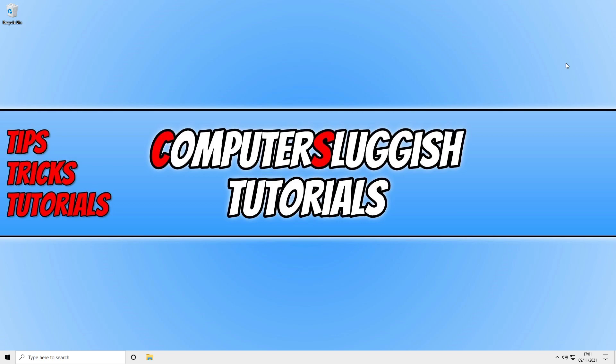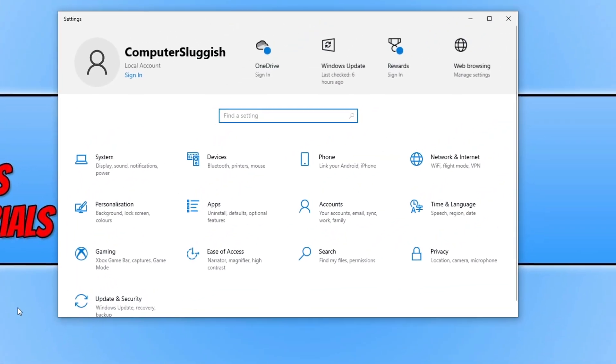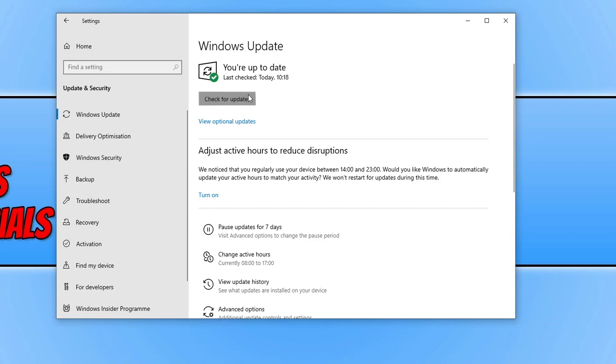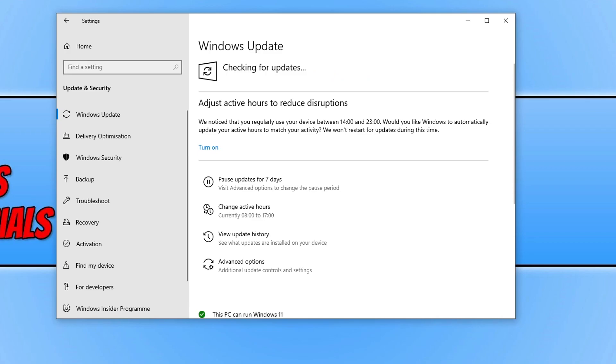If anyone is streaming in your house, you could ask them nicely to do it later so you can test whether that resolves the issue. We can now move on to a few methods within Windows. First, right-click on the Start menu icon, select Settings, click on Update and Security, then click Check for Updates and ensure you have the latest updates installed for Windows.